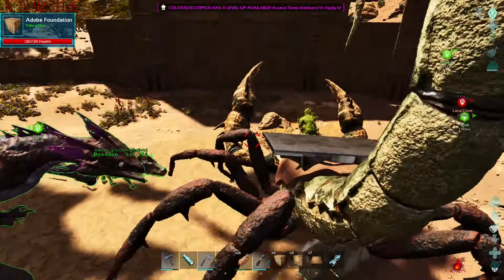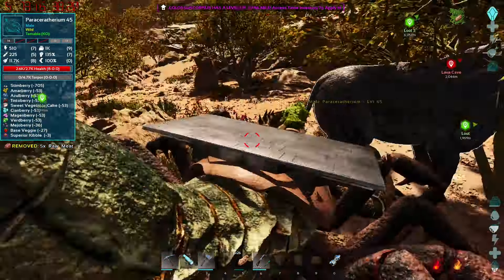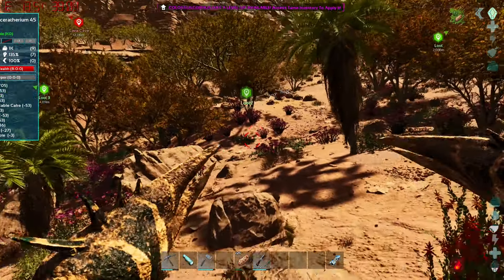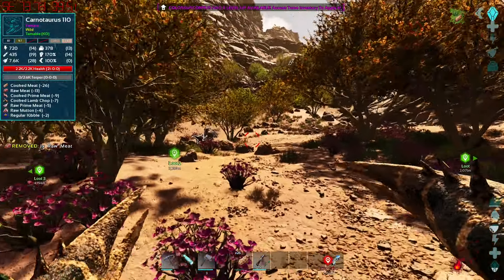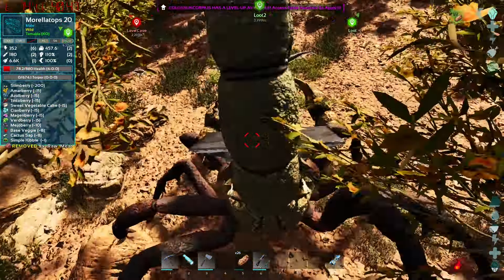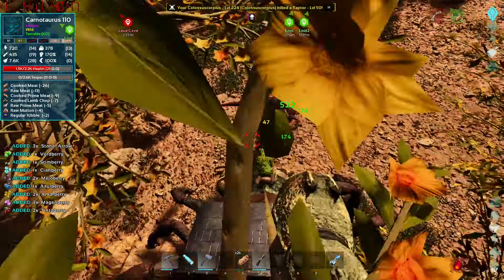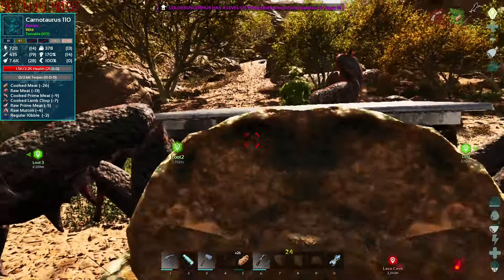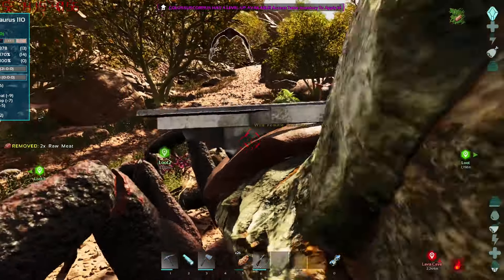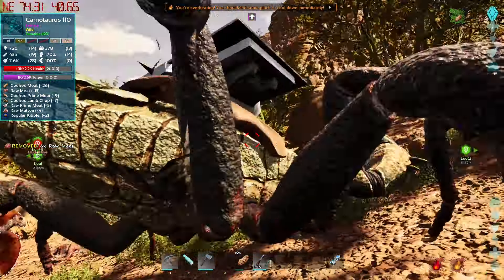I believe this is the only creature that can pick up flyers — I don't know why they made it like this but I'll take it. Let's go pick up something and show off the move it really wants to do. Carno, please stop running away. We can do a damage test too. That was a headshot — 174 damage. C to pick it up and then right-click for a bunch of torpor damage.